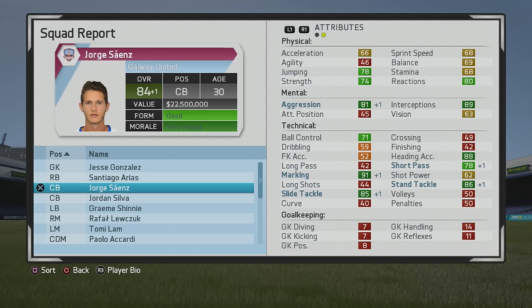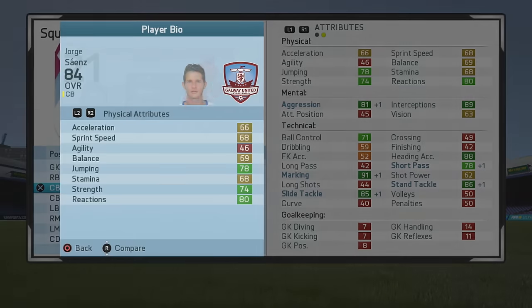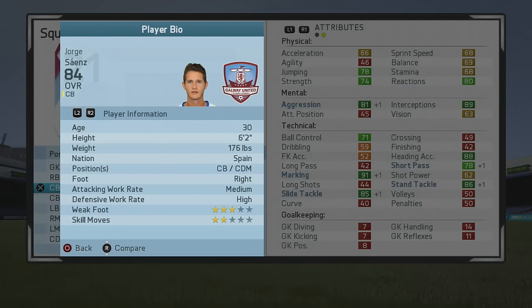84 overall at age 30 — this is what he caps out at. Aggression and interceptions at a very good level, jumping and strength pretty high, heading accuracy, marking and tackling are great, and solid short passing as well, so you can distribute a little bit. He's fairly comfortable on the ball too.